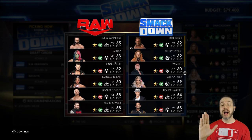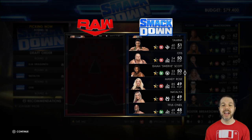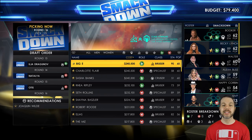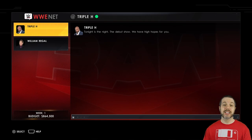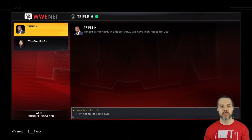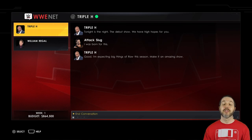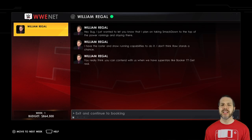Regal also grabs Otis. His top two guys are Booker T and Happy Corbin — okay sure. Booker T is an absolute legend, Corbin not so much. Here is how things stack up before the first show. Four weeks till Backlash. Tonight is the debut show — high hopes. I've done this repeatedly in SVR, Fire Pro, and Wrestling Empire, so yes, let's do it. Regal is here to call me a miserable little toe rag.